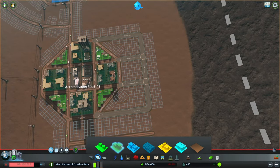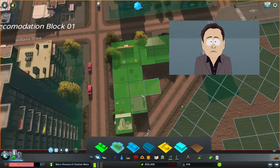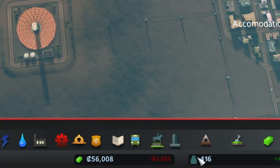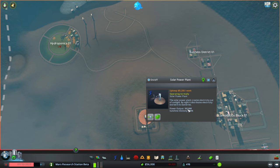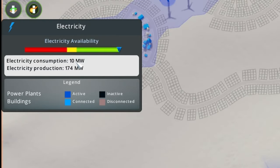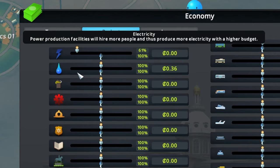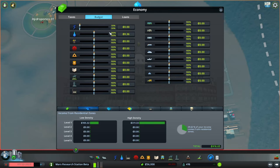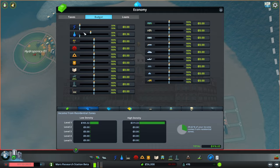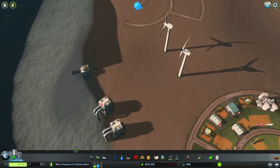Since we need so much population, we're going to focus on high density zoning mostly. Who's moving to Mars and building a single family house? Next we need to look at how much cash is leaving the city. This power plant produces 160 megawatts, and if we look at our consumption we're only taking in 10. So we can lower our electricity usage in the budget down as low as it'll go. Checking water — same thing is true, so we'll bring that down all the way.